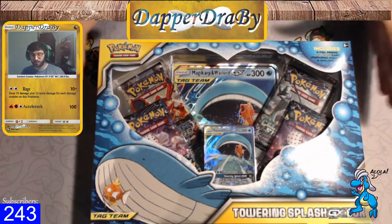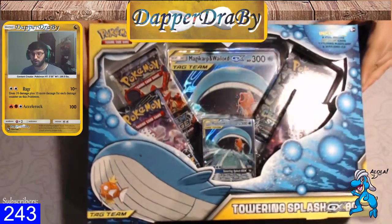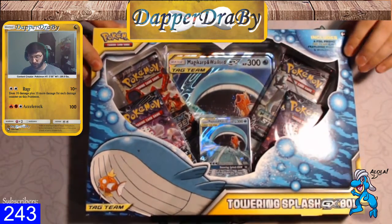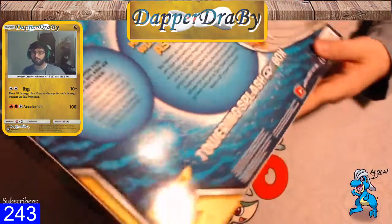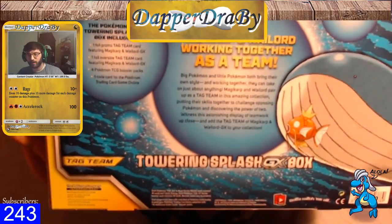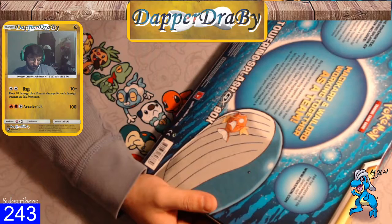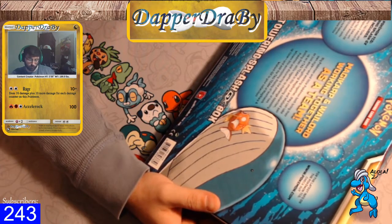With this we're going to be doing this opening today. Tomorrow we'll be having a Deck Tech and some PTCGO games on PTCGO with a Wailord. I will be keeping the Wailord code, but I'll probably give out a Celestial Storm pack so you guys do get something out of this. Let's go ahead and read this Towering Splash GX box. We have the Pokemon TCG Towering Splash GX box including one foil promo of the tag team Magikarp and Wailord, a foil oversized tag team card, four booster packs, and the online code.